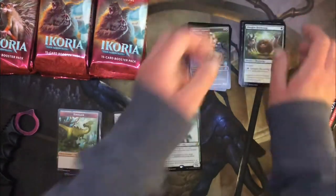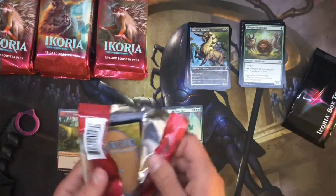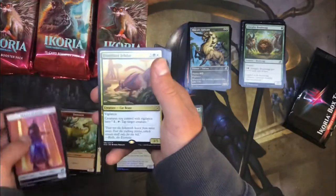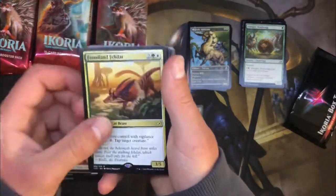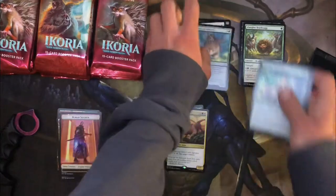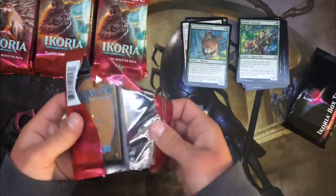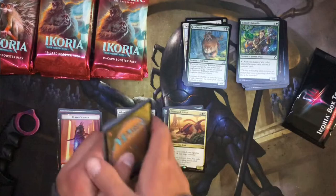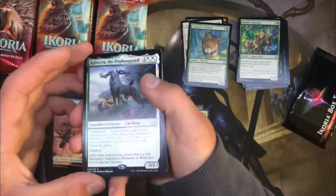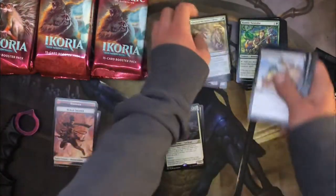I'm not going to go through all the uncommons or commons — maybe I'll browse the uncommons real quick because I don't know what's worth money. The alternate arts are always worth money. We got Frondland Felidar as our rare, an Exuberant Wolfbear, another Valiant Rescuer. There's a lot of cards going for over 20 but you really have to get that alternate art. We got Kyhera the Orphan Guard — tell me what you guys think of this new companion mechanic.